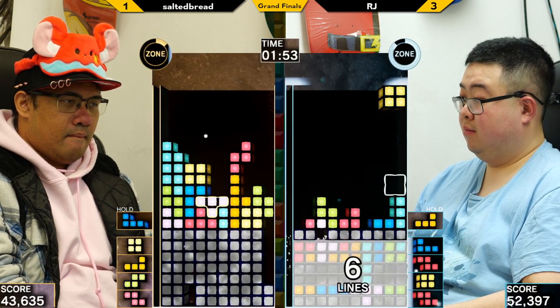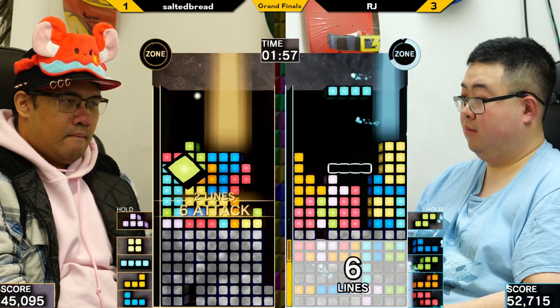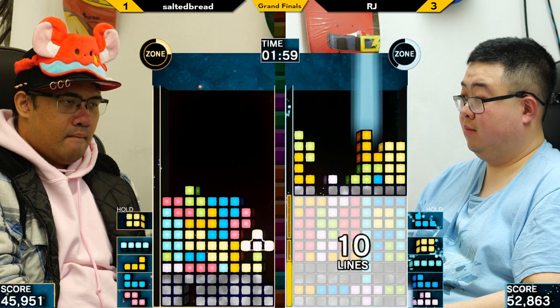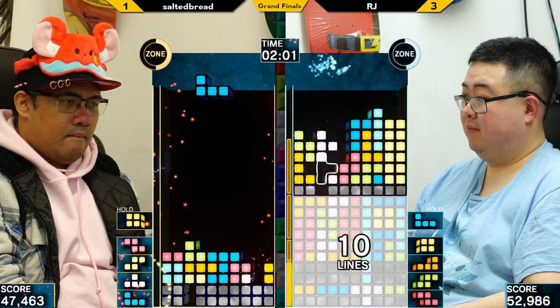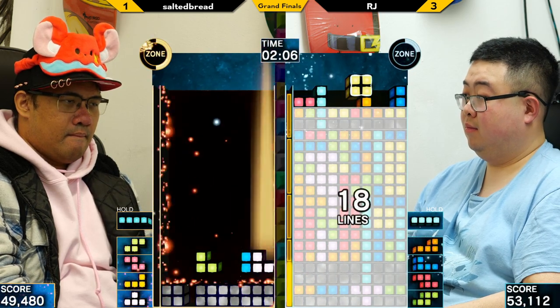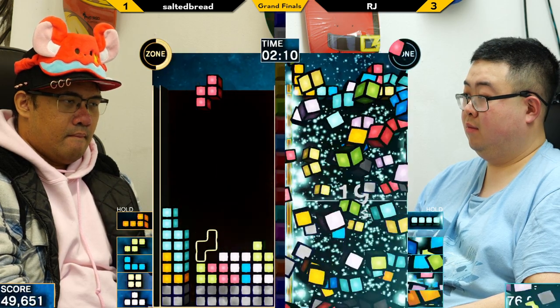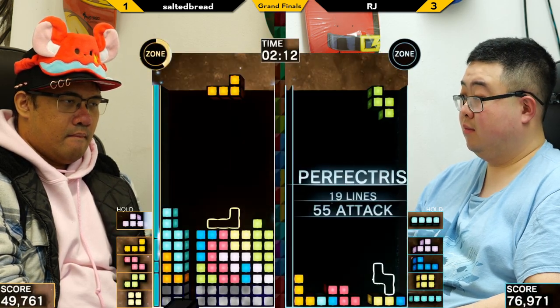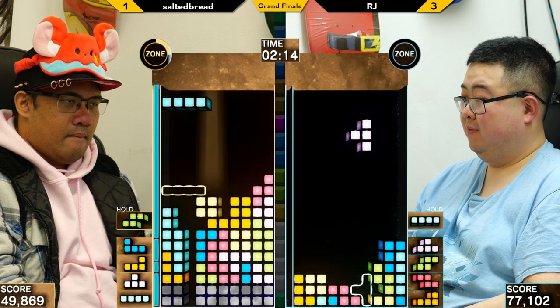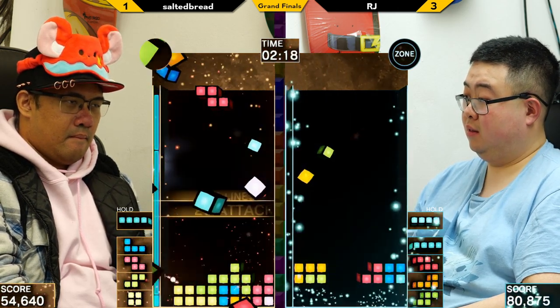Rough misdrop on Salted's side. I think RJ is trying to send the finishing blow here — Salted Bread has really got to figure out something fast. Look at this LST stacking from RJ, the 7-2, and almost an ulti — 55 attack.